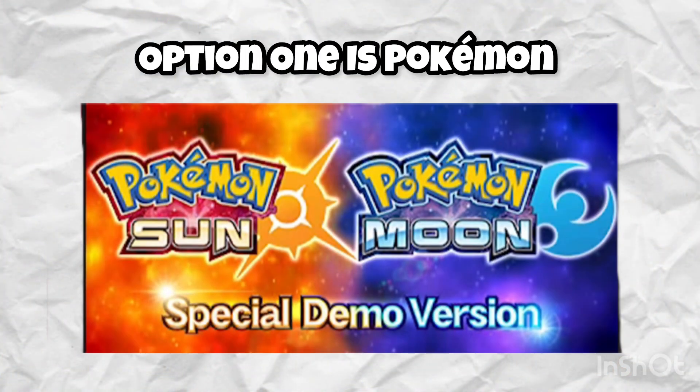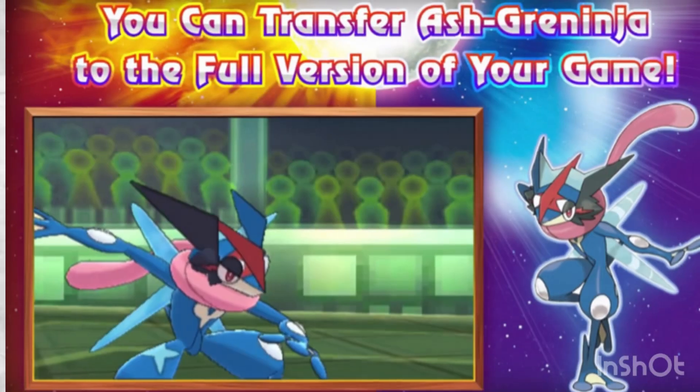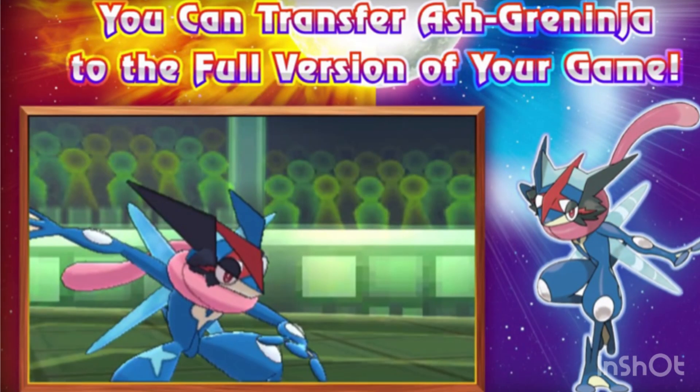Option 1 is the Pokemon Sun and Moon demo. A while ago, before Sun and Moon came out, there was a demo. In that demo, you can play as Astro Ninja, and you can transfer Astro Ninja to the main game. But you need to have the demo downloaded before the eShop closed.